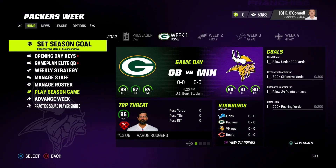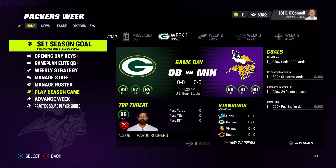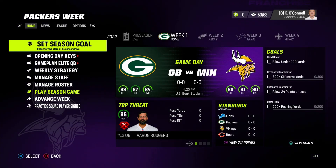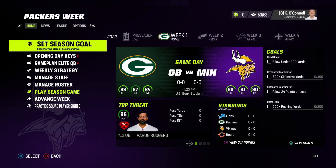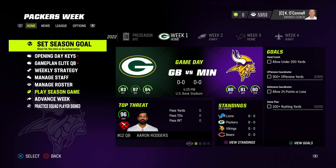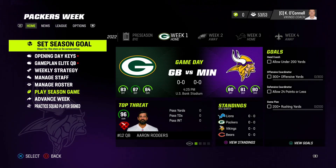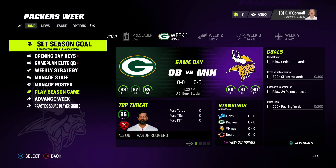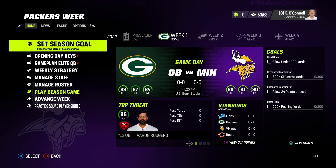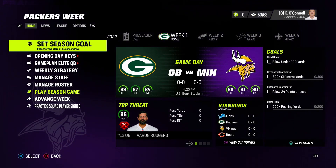Today we're going to be talking about quite a few different things, so it might be a little lengthy, but I'll make sure there are chapters so you can go right to the spot you want. We'll be covering playbooks and schemes, game planning, weekly strategy, team goals, depth chart, formation subs, auto subs — the whole nine. Some of this stuff is only going to apply to people who actually watch the game CPU versus CPU in super sim or slow speed.